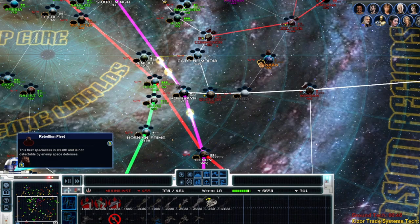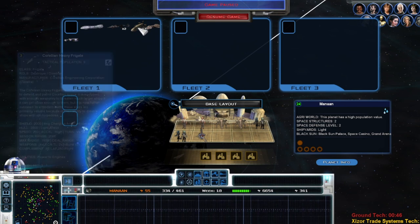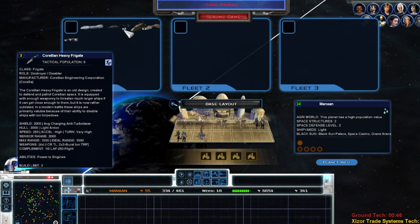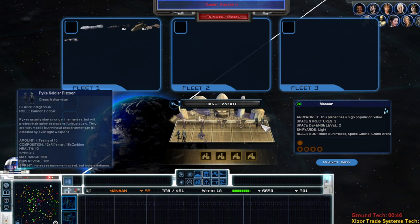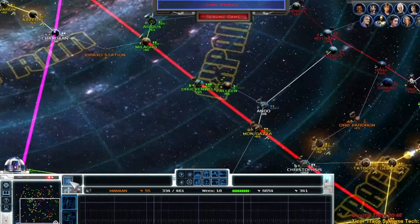Manan already has a spy there. Let's have a look at what they've got: a Dreadnought — that's their biggest ship — a Carrilian Frigate, and a Destroyer Disabler. They're going to have some fighters from those. The ground is their main problem: Mon Calamari civilians — these are cannon fodder. Their infantry is really bad; tier ones could mop over them.